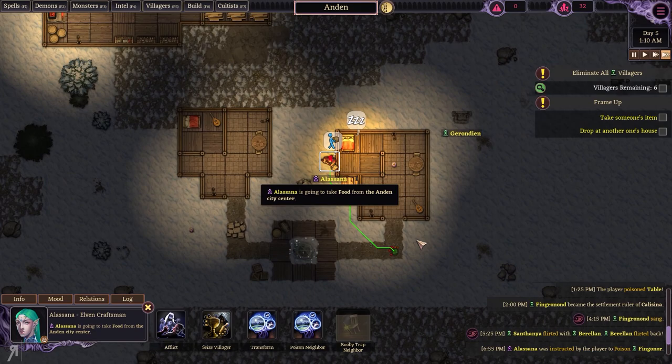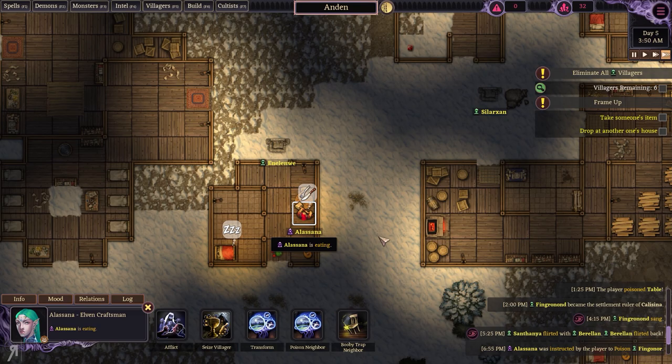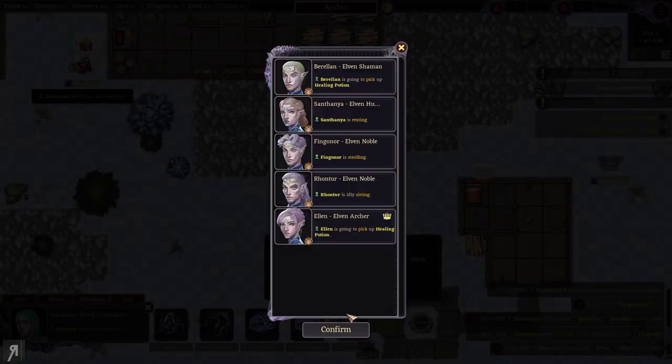Now she's going to eat the food. I'm not entirely sure if that food is still poisoned — it might be. If it is still poisoned, then that is going to be a bit problematic. But we still have some spells I can potentially use — I do have poison spells and stuff like that.